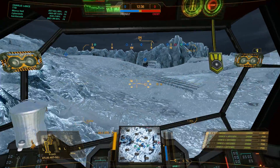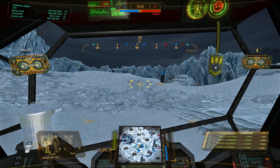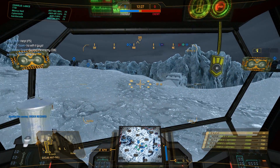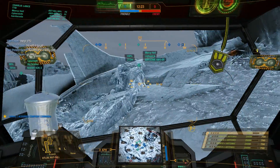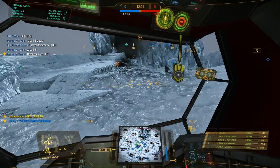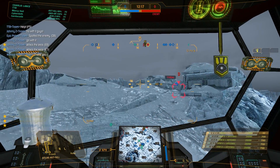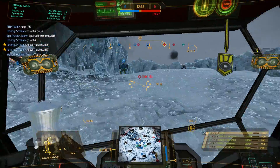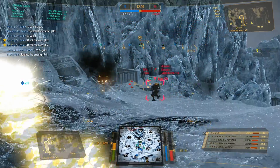Let us jump right into the action here on Frozen City. I cut a little bit off the beginning of the match because it was just some boring NASCAR action from Echo 3 to Echo 4, Fox 4 and Fox 5. We finally decided we want to hold our base and take on the enemy head on. The motto of today's video is definitely Atlas Pushing Power and Atlas Survivability Power — be prepared, this one's gonna get bloody.